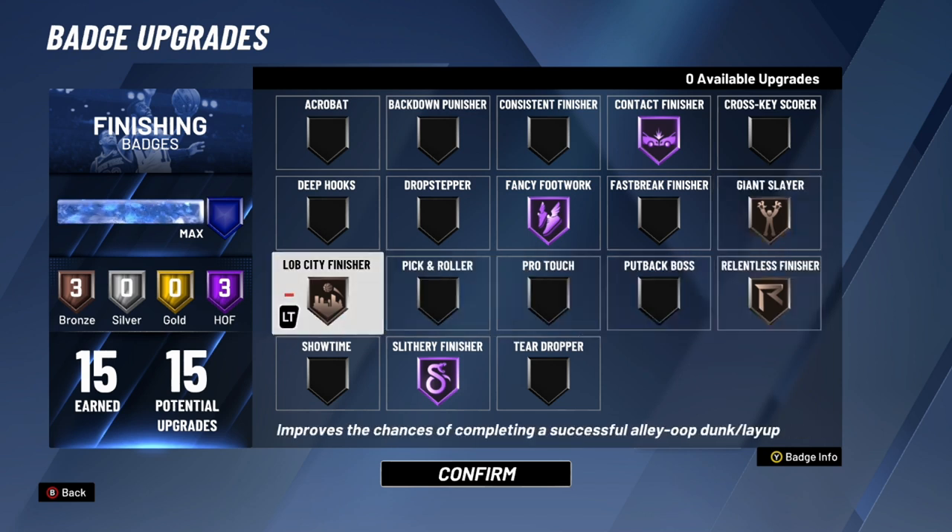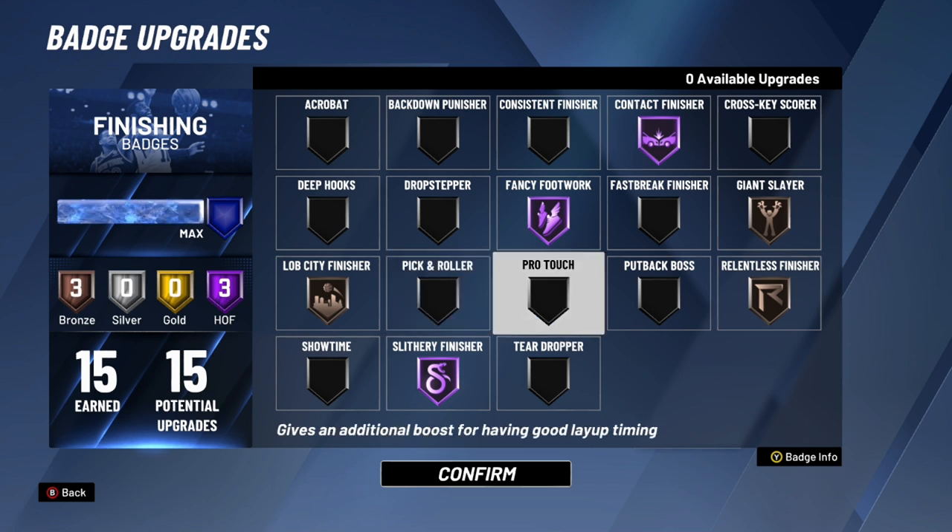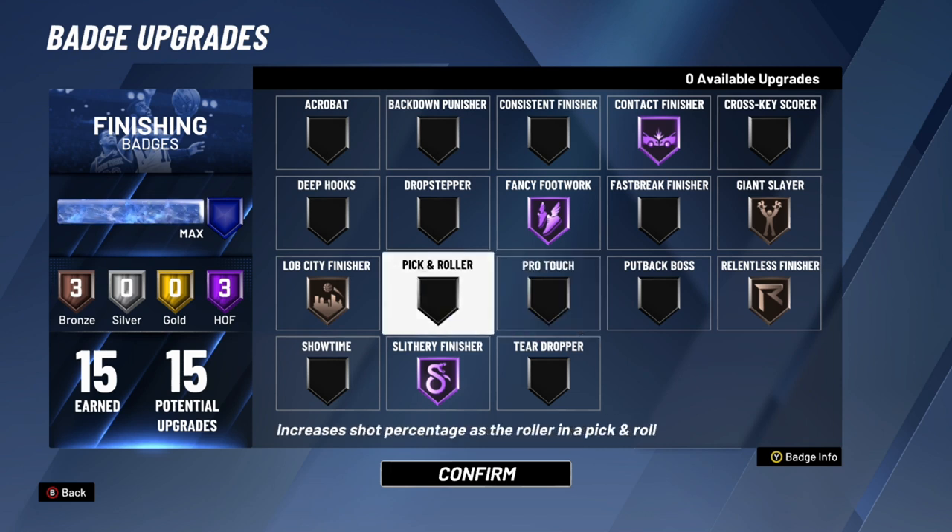Lob City Finisher — if you're not a slasher, I wouldn't recommend it. On my build with 15 finishing badges, I don't think it's that important, but you could put it on bronze. If you're a complete slashing build, put it on Hall of Fame. That's why I only have it on bronze on my guard build. Pick and Roller — don't use this badge. It sounds good but trust me, it's not.